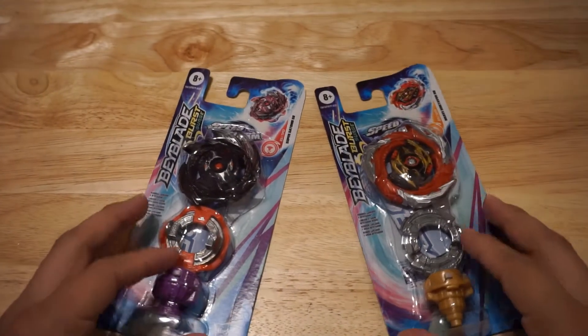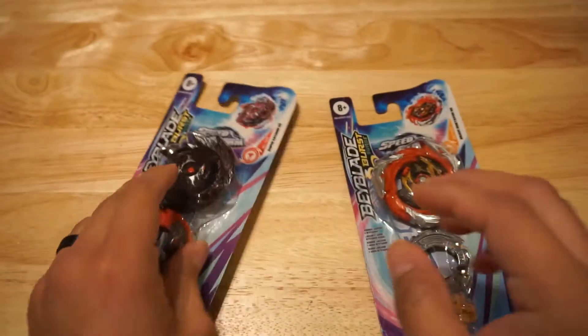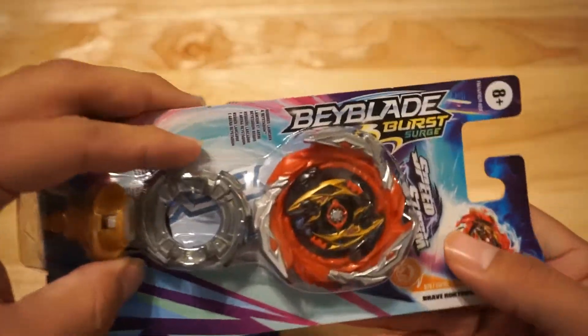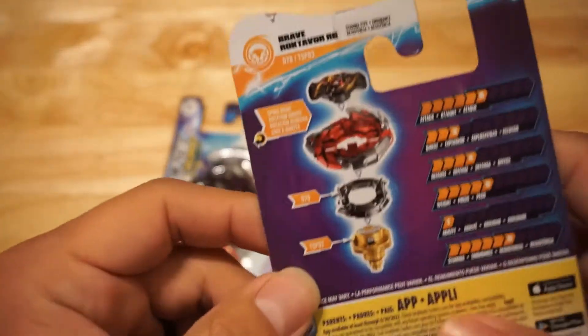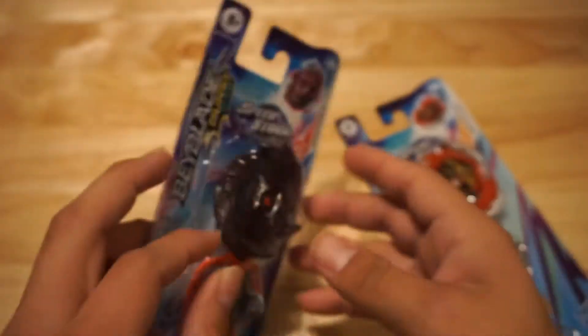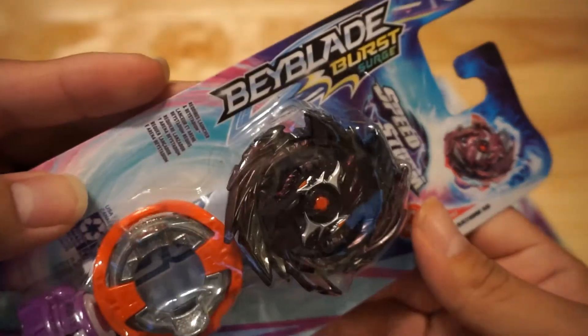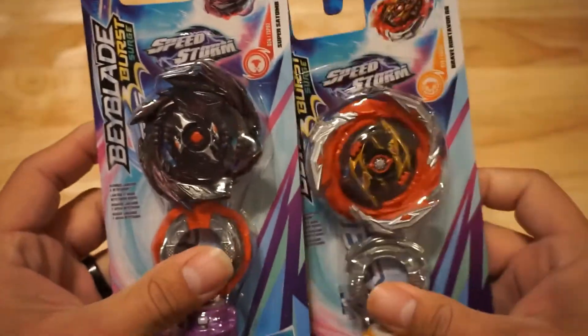What's up J Squad, welcome back to the video! Today I'm here with Kiki, and if you watched our last video, I promised more Surge bays — and boom, we got two more. We got Brave Rocktivore and Super Satoum. I like Rocktivore's look — the orange and silver just looks freaking insane. The stamina type, of course. And Satoum has that frame around the forged disc, looking evil with purple and black — he's the balance type. Let's get these suckers open!